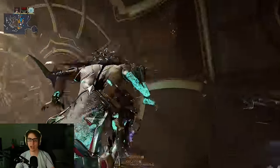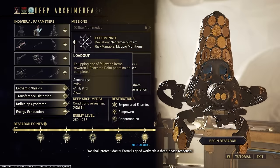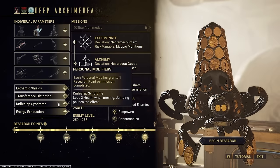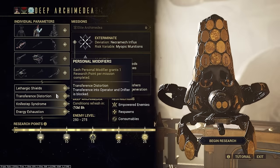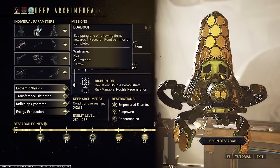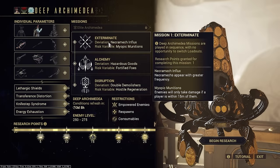Deep Archimedia takes place at Necraloid. In order to get more points, equip the Warframes and weapons it asks of you — it can be a variant such as Prime, Dex, or Wraith, but it just has to be that weapon. Then you enable these debuffs: Shield Recharge Delay, Transference Operator Drifter is blocked, lose 2 health when moving or jumping, lose 2 health for each second an enemy is within 10 meters of you — so 2 energy a second. Transference into Operator Drifter being blocked really does suck. In order to unlock Elite Archimedia, you have to have every single one equipped. Luckily I have Revenant this week. I would definitely recommend Rolling Guard and some sort of Shield Gate. What we have this week for missions is Exterminate, Alchemy, and Disruption — should be overall pretty simple, I hope.